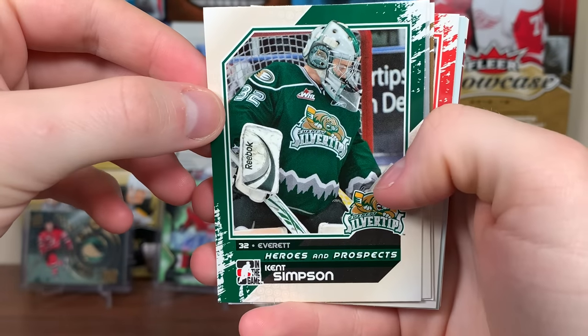So yeah guys, there's a hobby box of 10-11 In The Game Heroes and Prospects. No shortage of hits, but the quality of the hits aren't too great — except for that PK one, which is actually pretty decent. All three autos are pretty rough. I'm pretty sure Lauda's the only one to play in the NHL. They got that Eller jersey.